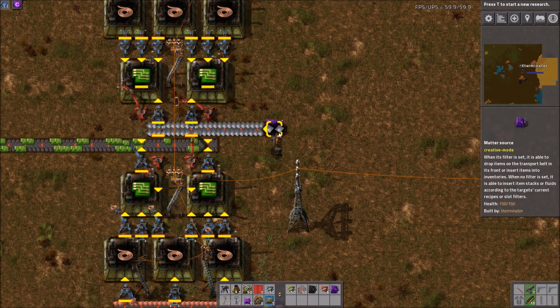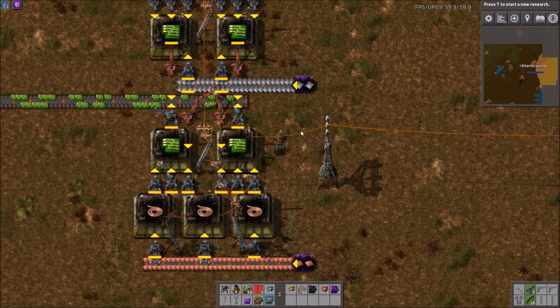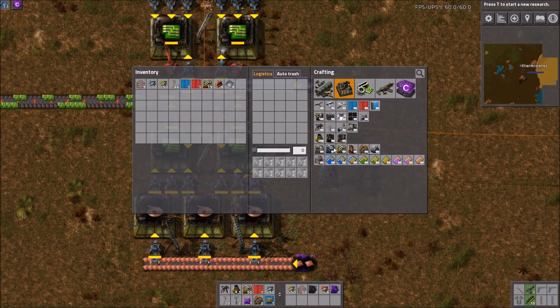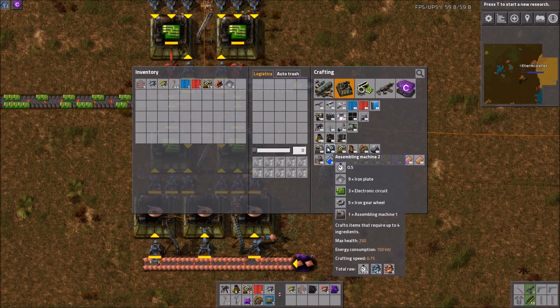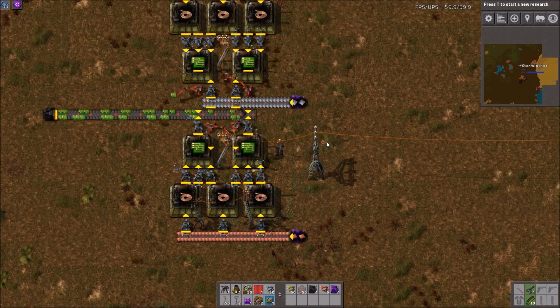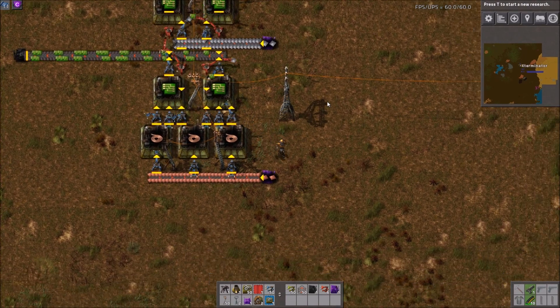We're not going to cover how much smelting you may need for the iron, because smelters have different speeds altogether and it would get quite complicated. You just need to make sure you have enough smelting for your base, which you can tell by looking at a belt. Now we move on to red circuits.